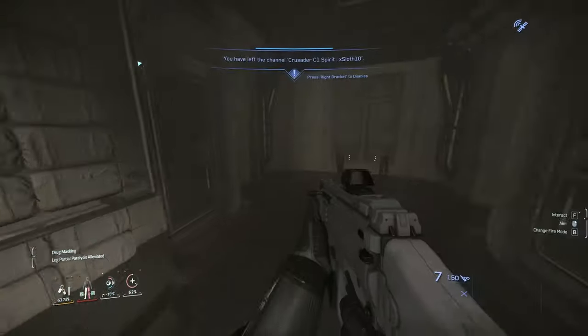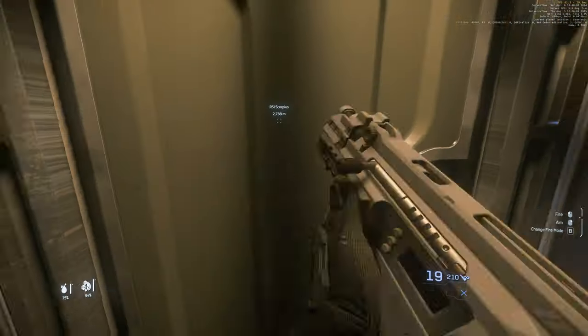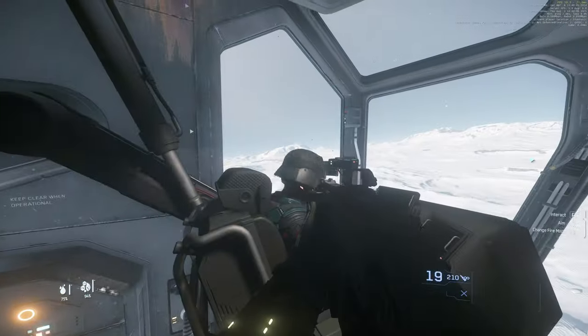Once inside, head to the front of the ship and kill the pilot. There does not seem to be a way to kill the turret gunner, but once you have control of the ship, the turret gunner should only fire at targets that are hostile to you.